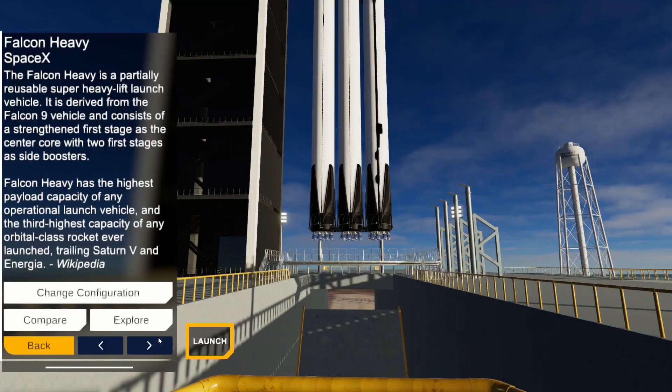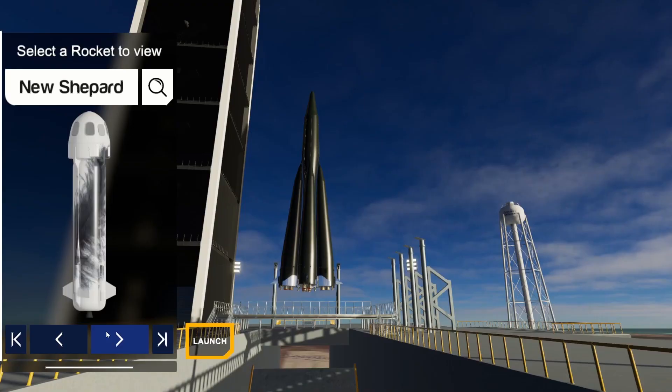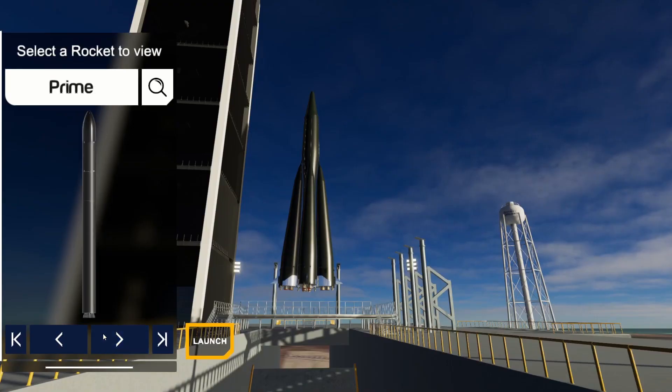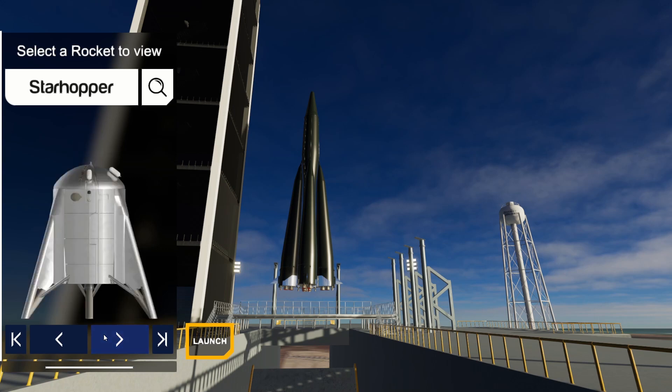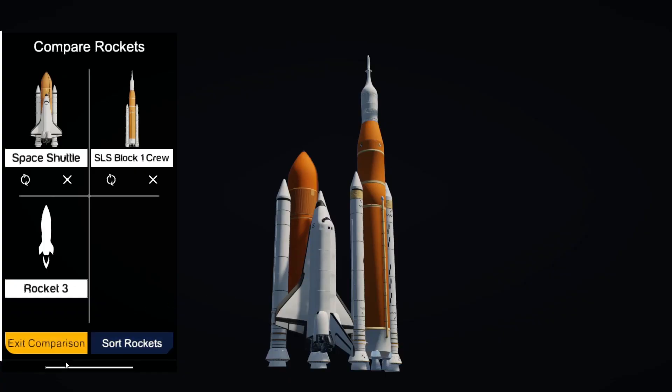I did a bunch of UI work. I made the background of the interface sort of blurred because the text was sometimes hard to read, even with a dark background, while I still wanted it to be somewhat transparent. I hadn't done it before because there are some difficulties with the blur — it essentially has to render different views and mix them together, which was a hassle with Unity's new render pipeline — but I think it looks really good.